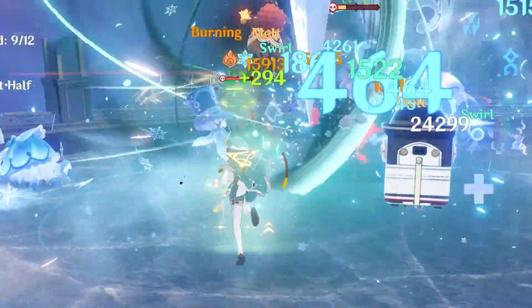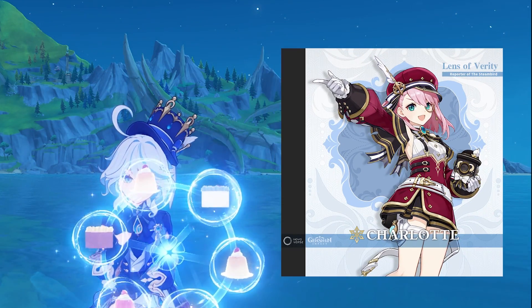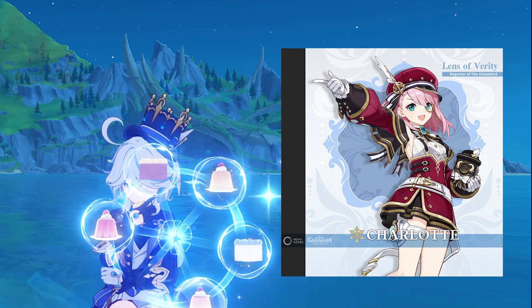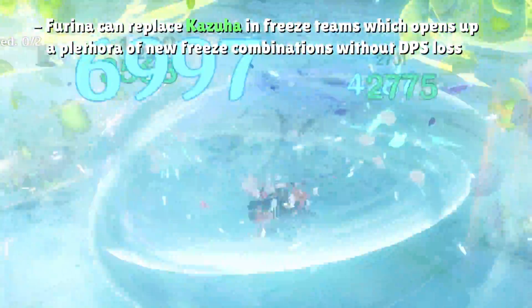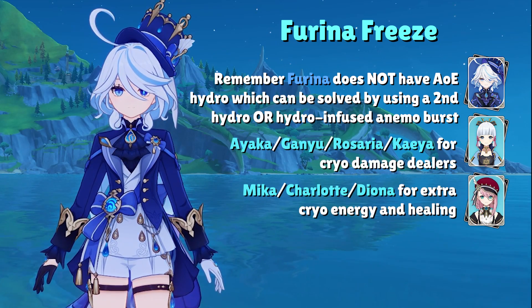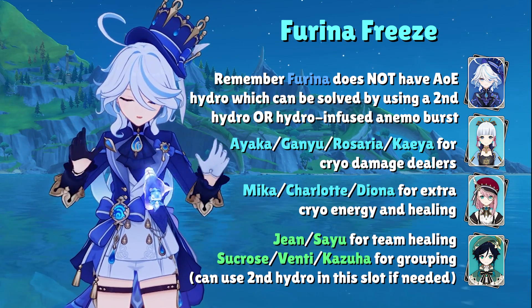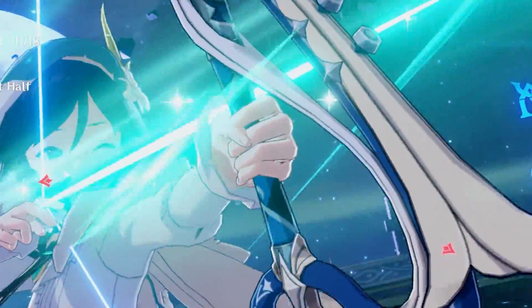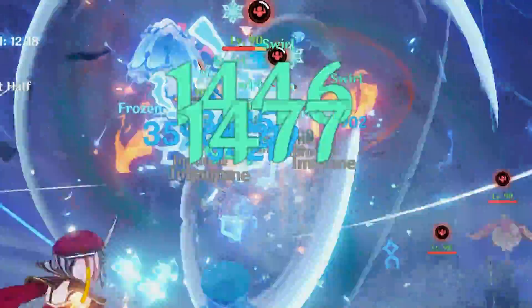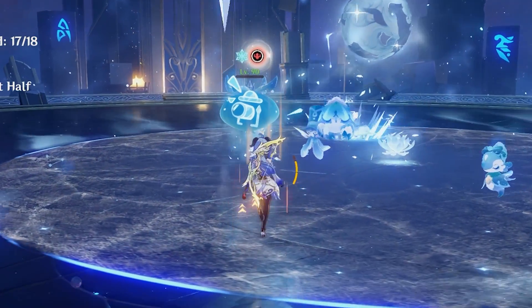Cryo healers also shine with Farina in a Freeze team. The value of Mika just keeps going higher with the releases of Wriothesley and then Farina, and even Charlotte — who has energy problems before her constellations — has a solid pairing with Farina. Freeze is so powerful with Farina because many players don't have Kazuha, who does most of the heavy lifting for Freeze teams. A setup with Farina as the solo Hydro character plus your favorite Cryo DPS and either Charlotte, Diona, or Mika for Cryo energy and heals works wonderfully as a core. The last slot would be an Anemo healer like Jean or Sayu if your Cryo supports have weak healing, or a standard Anemo grouper like Venti, Sucrose, or Kazuha. Freeze may get written off because its damage ceiling isn't as high as Hyperbloom, but its safety allows Farina to comfortably consume the team's HP without feeling too squishy — and it's also my favorite team archetype.